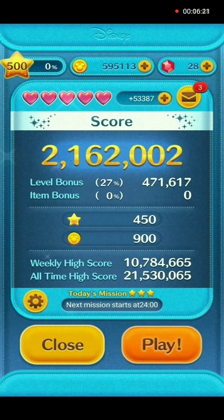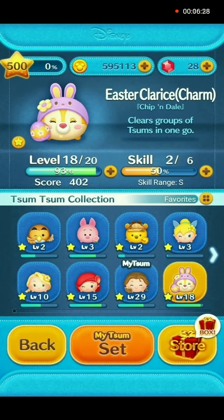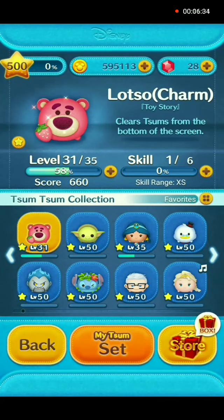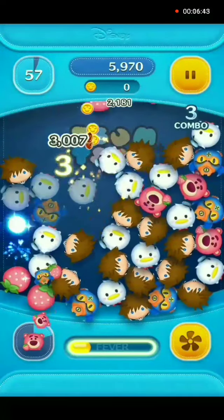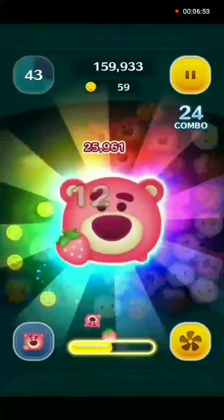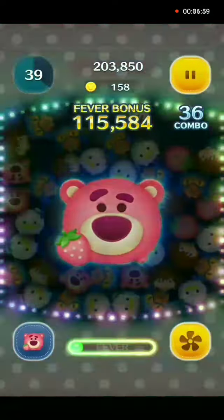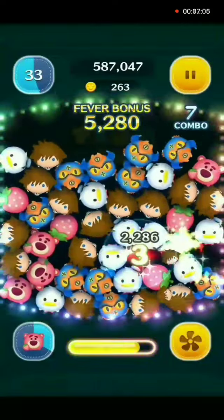The next zoom charm I have to show you is Lotso charm — I'm sorry, Easter Clarice charm. I have Easter Clarice charm but her gameplay is in another video, so we're going to do Lotso charm here. Lotso is holding a strawberry on his left side, so connect him and the strawberries and he will be gliding across your screen in his yellow truck. Lotso charm is at player level 31 and skill level 1.